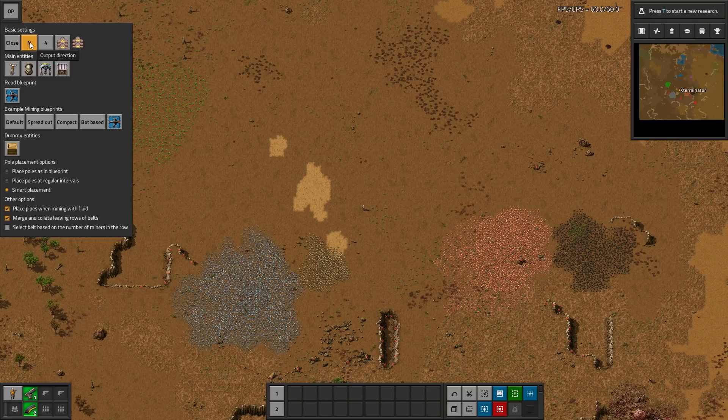There are quite a few settings. This one changes the output direction of your belts — north, south, west, or east — based on where you want the belts to head. This is your belt type; you can add higher level belts by simply clicking on it, and it gives good feedback on what it's done. We have yellow and red belt here, so it will only use red belt when needed for throughput. If you have a huge patch with so many miners that they output more than a yellow belt can carry, it will use red belt. Or you can click an entity to remove it if you just want to use only red or only blue.